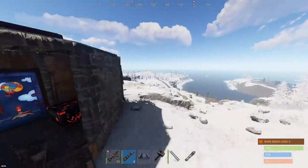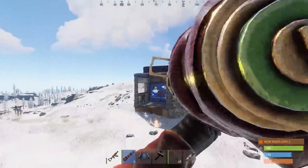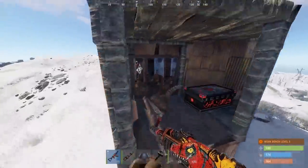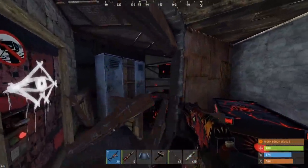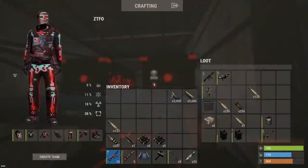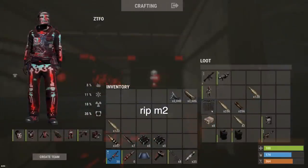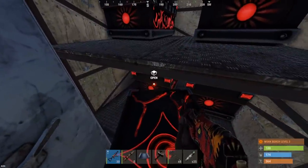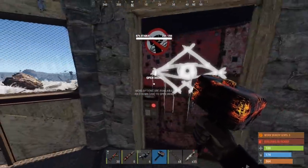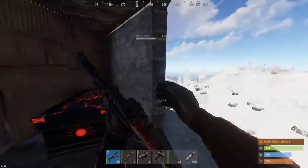Just a hammer in here. Got lockers and pretty much loaded with boxes here in the second room. Satchels in there too. More explosive ammo - so what is this base, just sheet metal doored up all the way? Let's keep going.